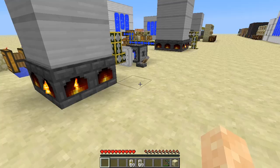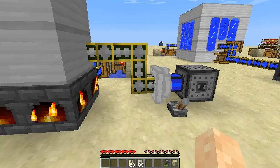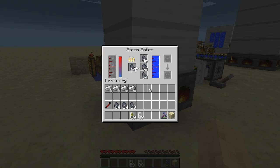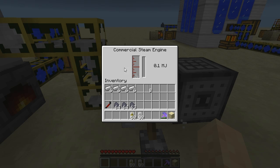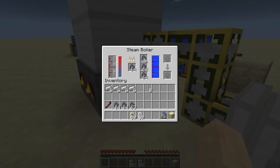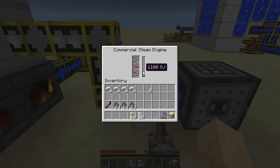The next engine is the commercial steam engine, which is even more powerful than the hobbyist engine. I have it hooked up to a more powerful boiler stocked full of coal coke with an infinite water source pumping in. If I turn this on, it'll start accepting steam into the engine. You'll notice this one does not accept any extra fuel — it's a pure steam engine. Once it gets fully powered up, it'll produce approximately 4 megajoules of power, so you can use this to power more powerful machines.